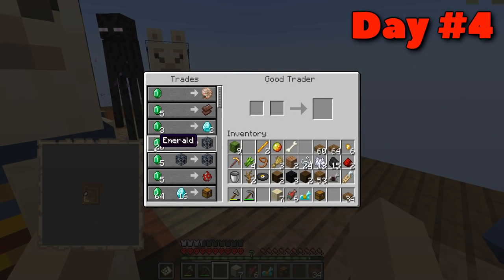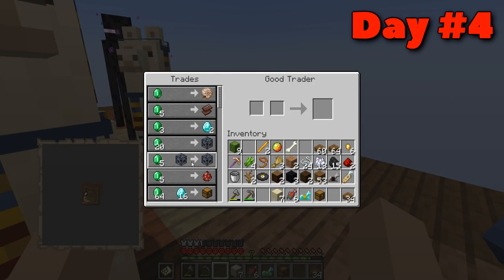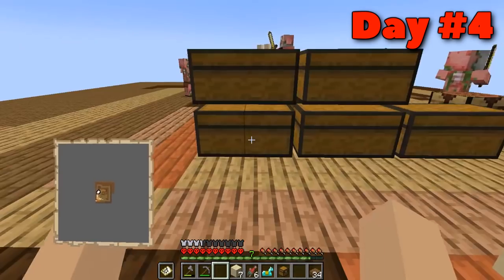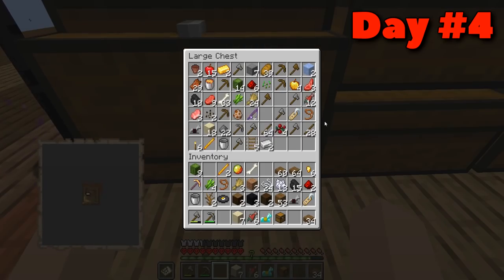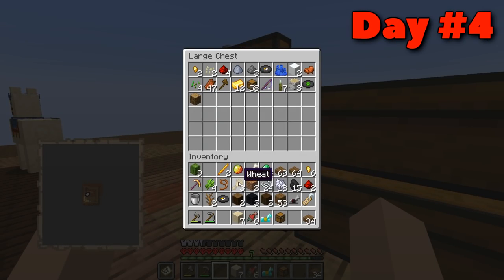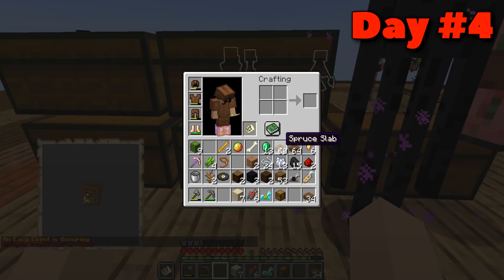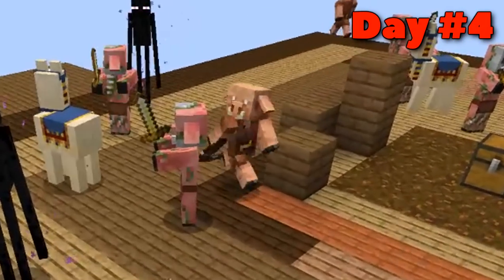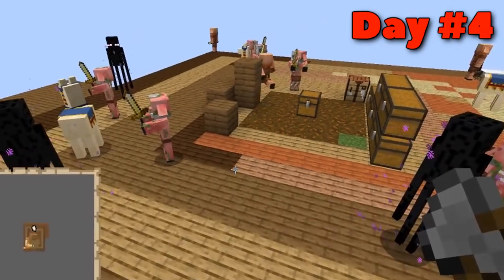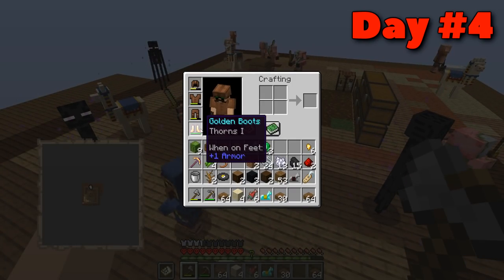The good trader returned on day four and I decided against trading. I could have bought a mooshroom and stuff, but at that point I wasn't really struggling for food, so I decided to save my emeralds for later. I also got some golden boots from the chest, so when an event caused piglins to spawn, well, they weren't going to touch me — not at the moment at least.